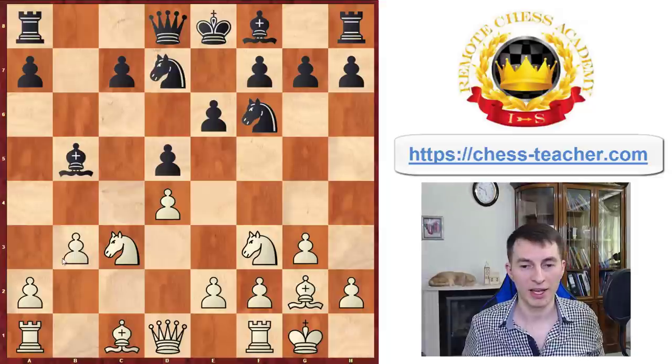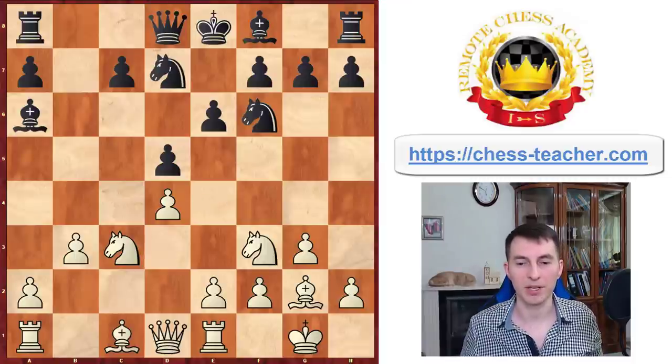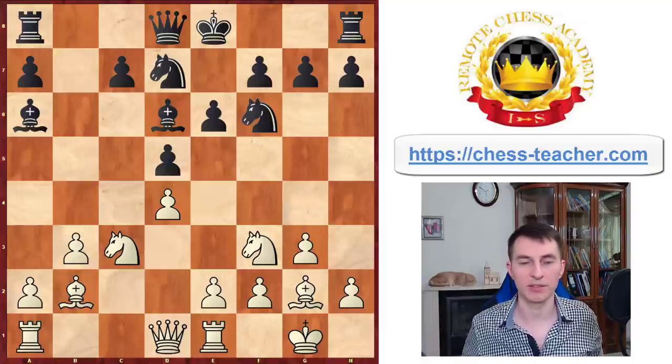Carlsen castles, knight d7, knight c3, attacking the bishop on b5, therefore it has to retreat. Rook to e1 — Carlsen signaling he's going to play pawn e4 at some point. Black just played bishop d6. Before that, Carlsen played bishop b2, simple moves, finalizing development.